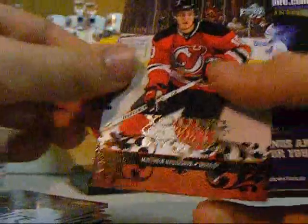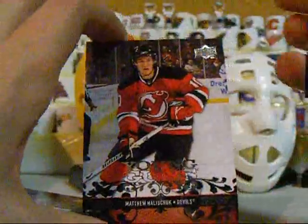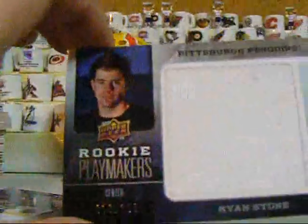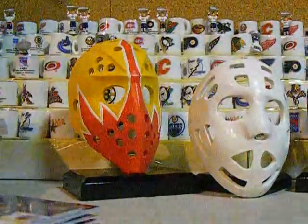And this is the last pack — I think there should be one more Young Guns in here, and it's a Matthew Hellaschuk. So overall it was a pretty decent box. The Young Guns weren't the best, but all the jerseys were pretty decent — Steve Mason, Brandon Shanahan, and of course the Ryan Stone Rookie Playmakers. I hope you guys enjoyed that, and thanks for watching.